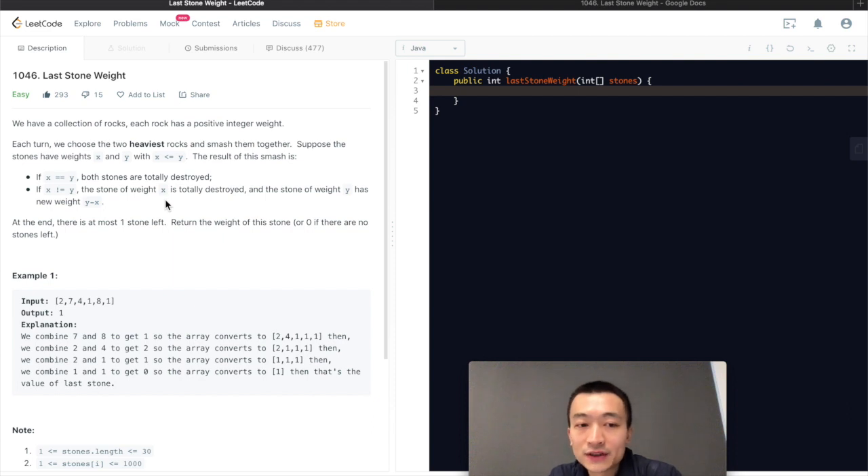At the end, there is at most one stone left, because all of the other rocks have been smashed into dust, nothing — there's no weight anymore. Return the weight of this stone or zero if there are no stones left.